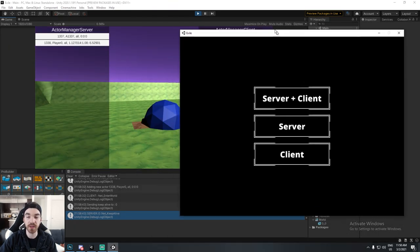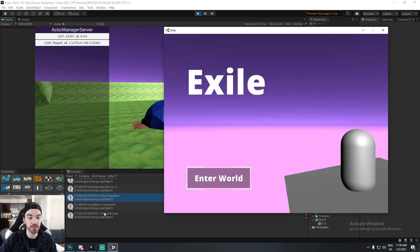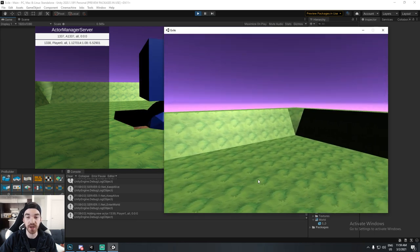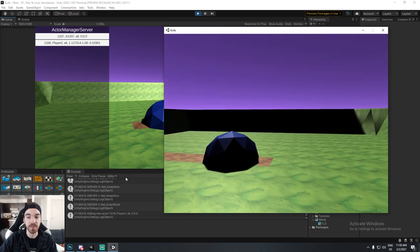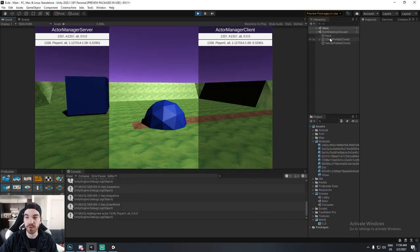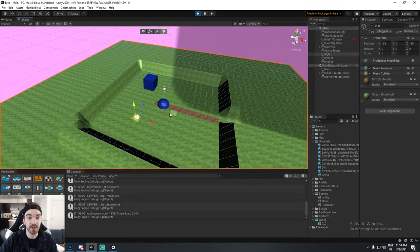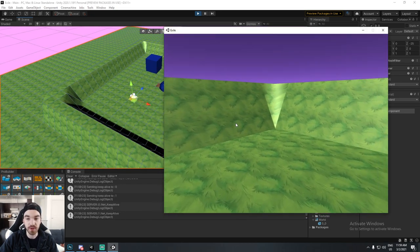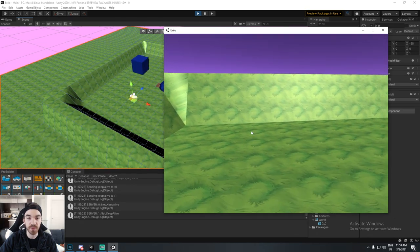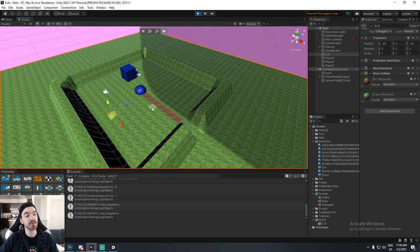I have another build where I just run the client — it received a net welcome, entered the world, and is adding a new entity. You can see the player moving on the back screen. My player doesn't have a mesh on his own — I'm not rendering the local player at the moment, that's just a small specification I wanted.